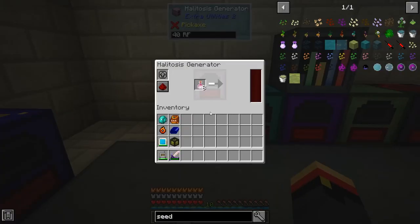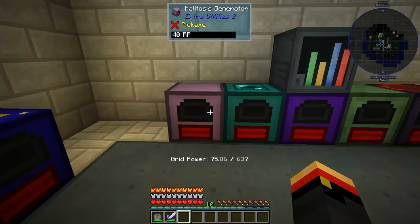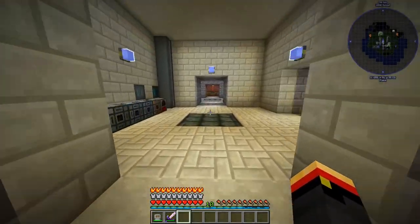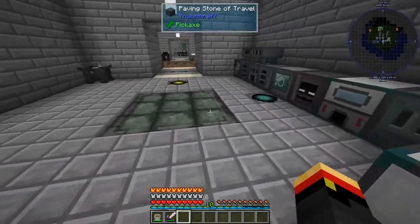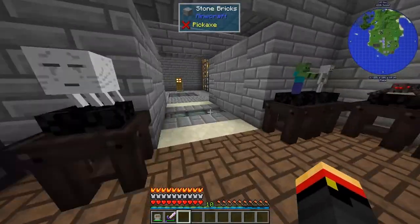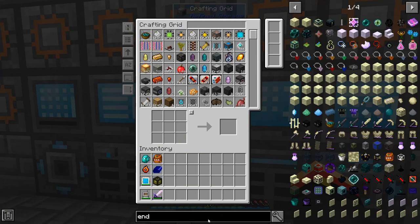The one thing I might be concerned about is Dragon's Breath. We only had nine of those — we only used eight because they last ten minutes, so it lasts a long time. But maybe, before we do dimensions, we should spawn the Ender Dragon and kill him again, or at least get some more breath. So let's see about getting some End Crystals.